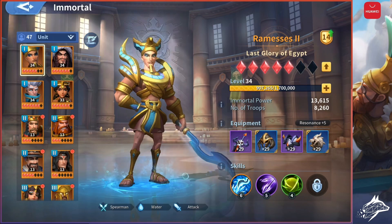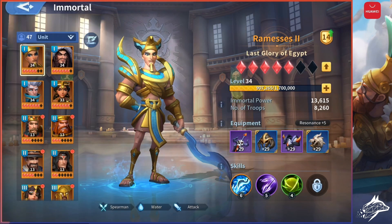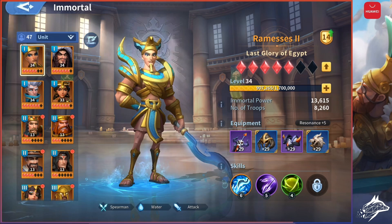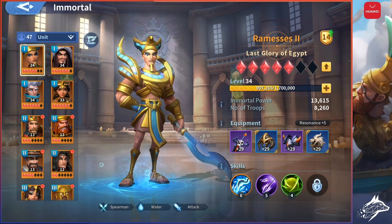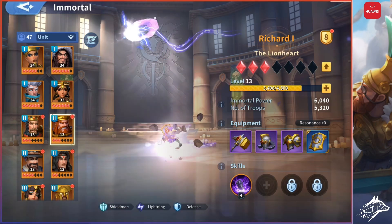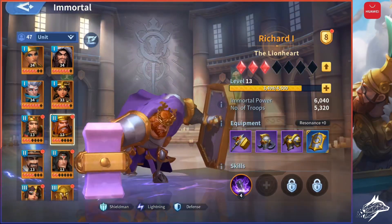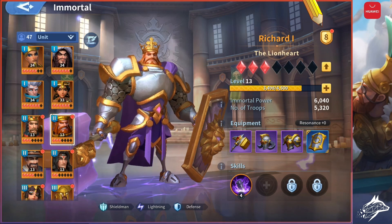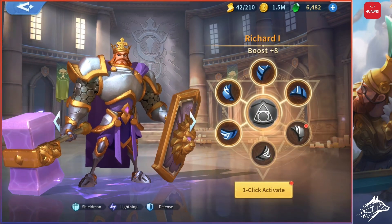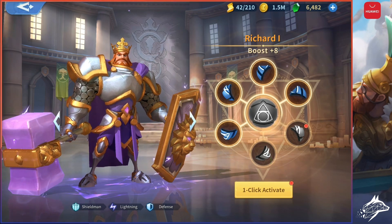Then there are the levels, which in Rise of Kingdoms go up to 60, while in Infinity Kingdom go up to 40. Upgrading the star level on Infinity Kingdom — so developing your Immortals like in Rise of Kingdoms — will unlock more skills for you, more skill slots. In Infinity Kingdom, we also have the boost level, which is a third type of upgrade you can perform on your Immortal. If you click on the number next to the name of the Immortal, a wheel will appear, and when you complete all 6 spaces, you can upgrade the boost level, obtaining more bonuses.